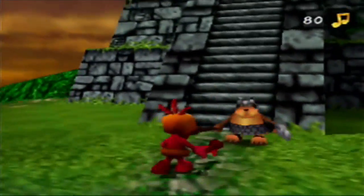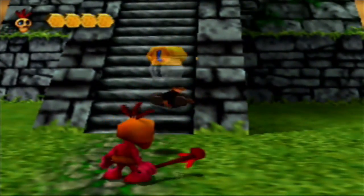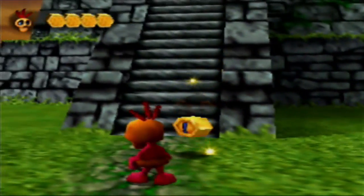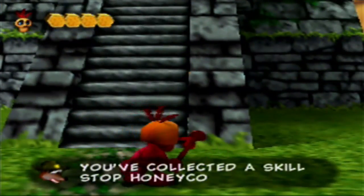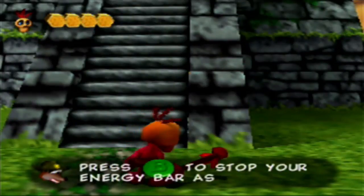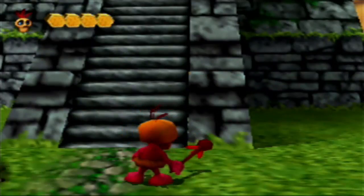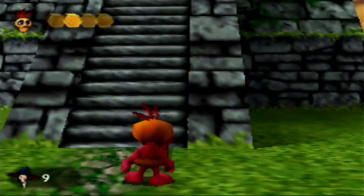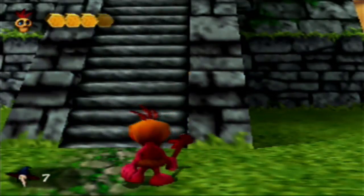These are your generic enemies — you're going to see basically the same exact enemies in every single world, only they're going to look slightly different. This thing right here is kind of important. You've collected a skill stop honeycomb. Press B to stop your energy bar as close to the top as possible. It's pretty self-explanatory — you have ten seconds to pick where it stops.